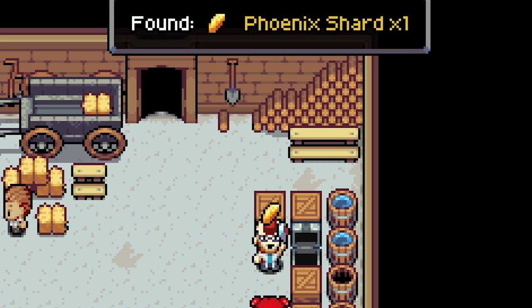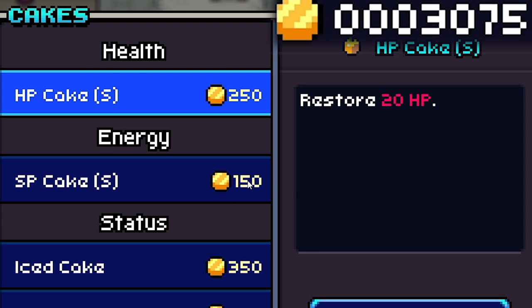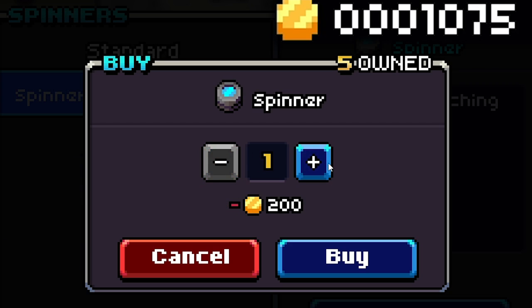From the first box we open, we get a 75% off coupon, which is really good — whatever we buy will be 75% off. It applies after we buy things, so we want to save up quite a bit of money before using it. Mom gave us 3k to start with, and we're going to use most of that to buy HP cakes which restore 20 HP — we'll buy eight of those plus five spinners for catching pokemon.